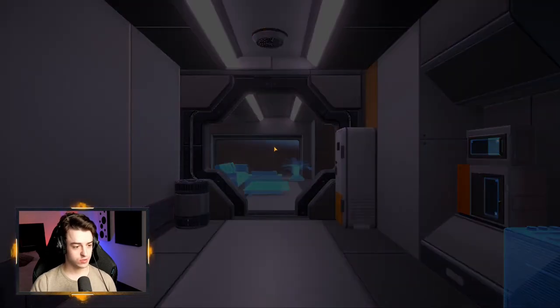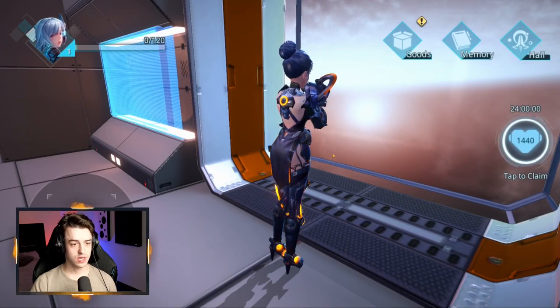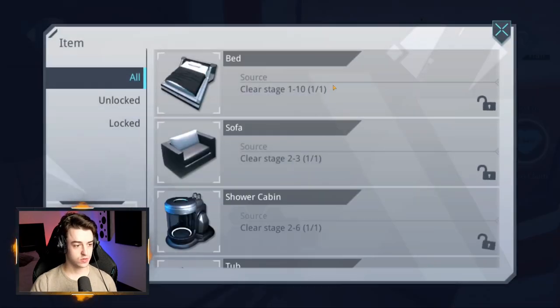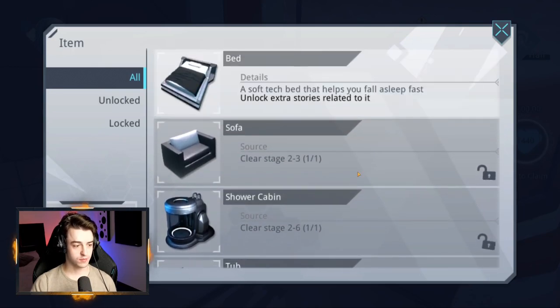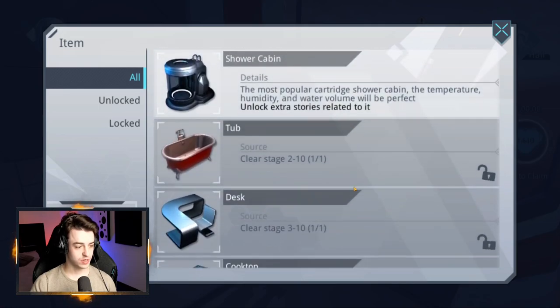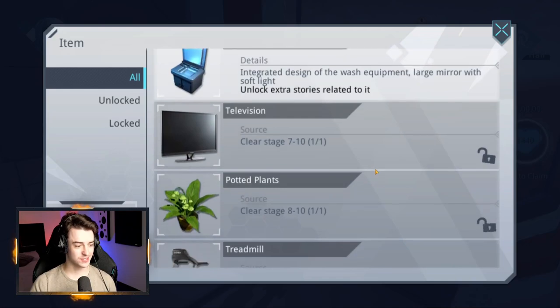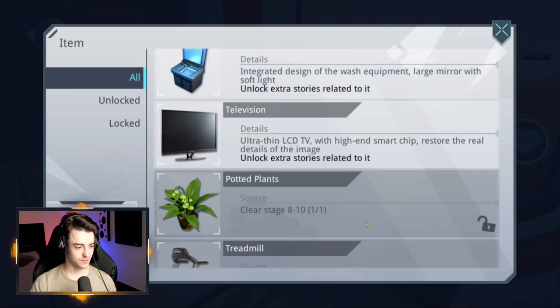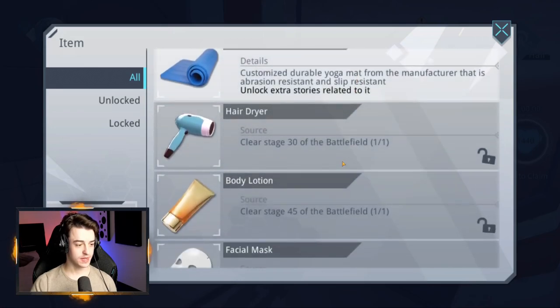By going in here, we'll be able to interact with our hero and see what's going on. There's Mire in her house and it says goods. So as you play through campaign, you unlock different things for her. You can have a bed, a sofa, there's a shower cabinet, tub, a desk. Wait, you can kit her out with an entire room in the spaceship? That's pretty neat. So you've got a television, potted plants, treadmill, yoga mat, hair dryer, body lotion.